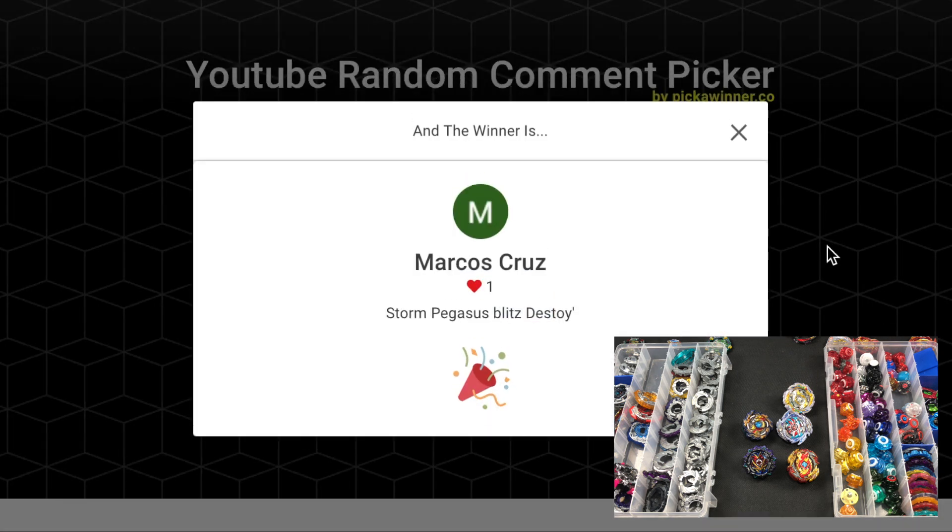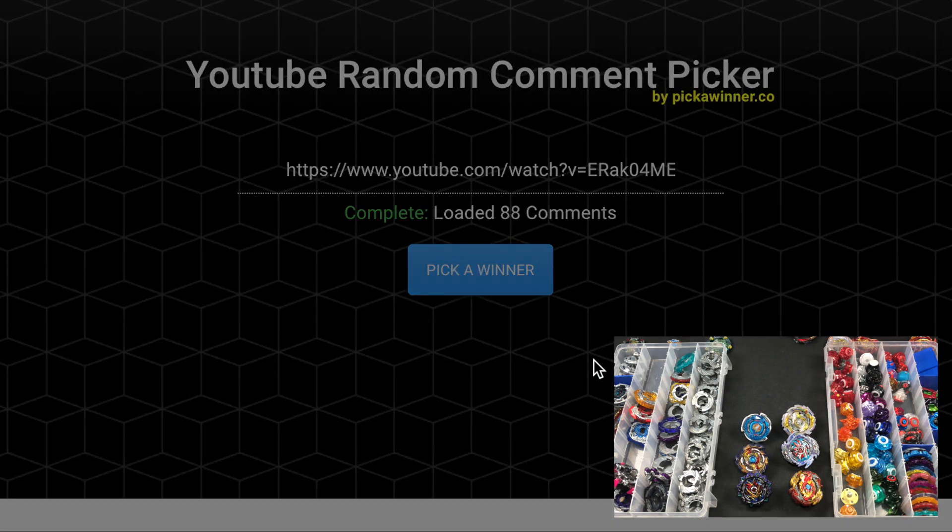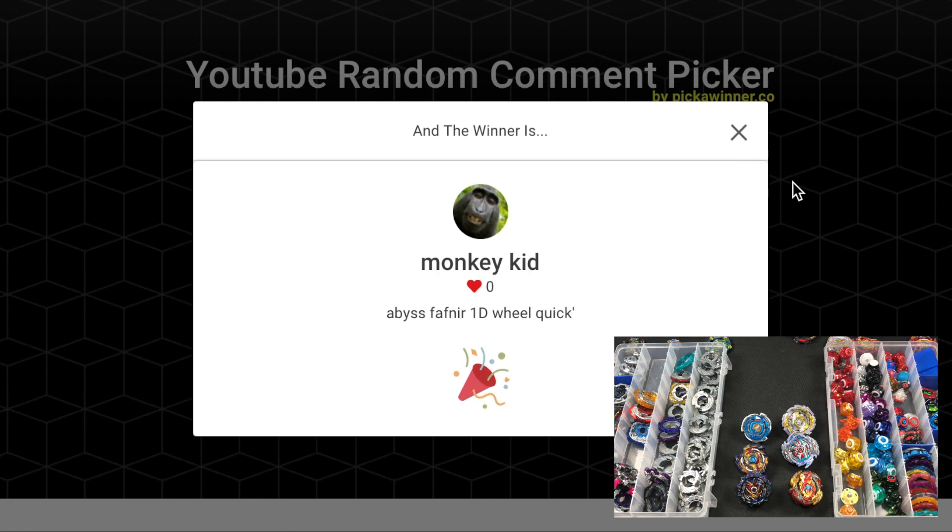Marcos Cruz submitted Storm Pegasus, Blitz, Destroy Dash — the Storm Pegasus layer, the Blitz disc, and the Destroy Dash driver. Marcos Cruz, you are Blader number six. Next, Monkey Kid submitted Abyss Fafner, 1D, Wheel, Quick Dash. We do have two Quick Dashes, and all parts are available. Monkey Kid, you are Blader number seven.